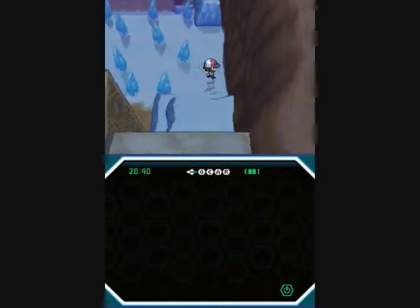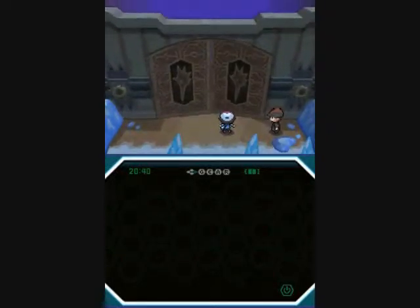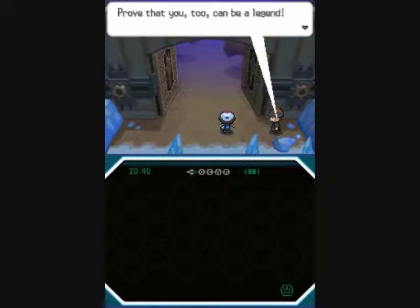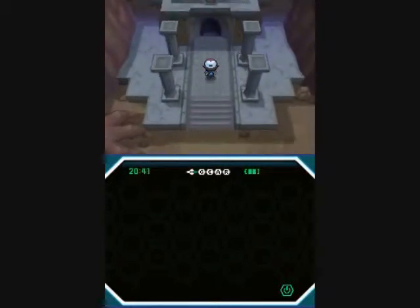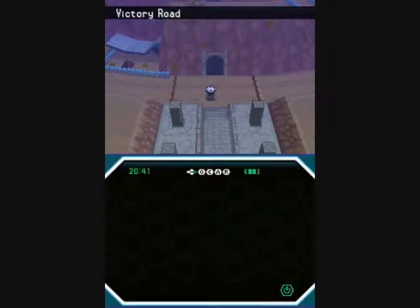Alright, there's a little sliding puzzle here and we're done! The legend badge! We had to substitute a couple of our team members for Iron Man and Vivian, but we were able to get it pretty easily. And with this final gate, we are finally in Victory Road!